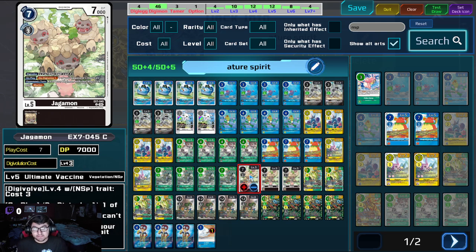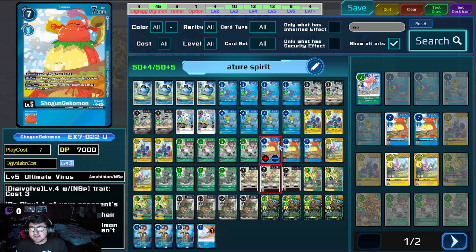On play, one of your opponent's Digimon gets minus a very strong value. And during the opponent's turn, all of your Digimon with the NSP trait gain Blocker — very, very nice. These two level fives have no Inherits. So for level fives we're playing twelve total.